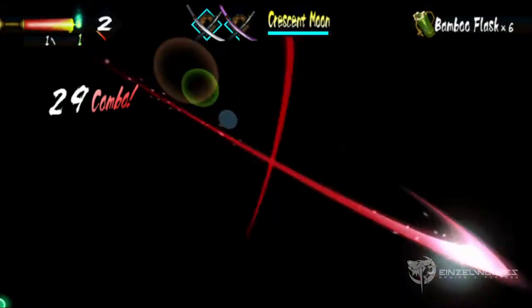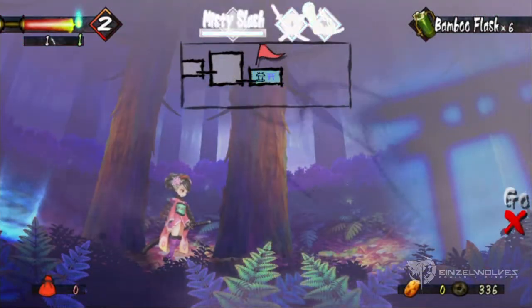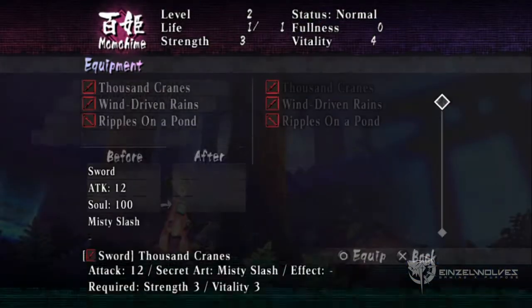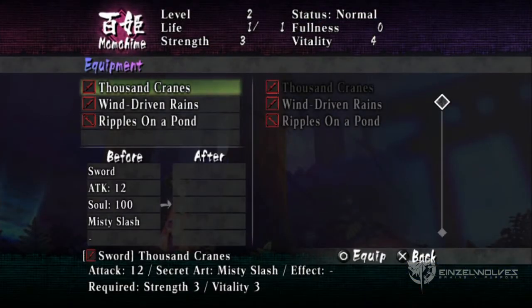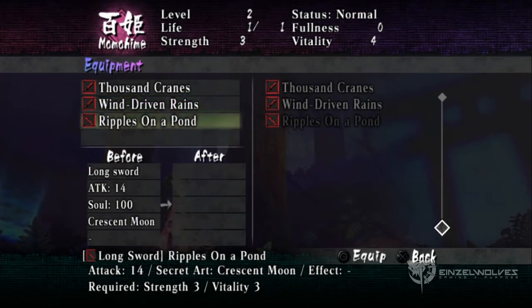But don't worry, I will be covering all of the bosses and my ultimate goal is to help you guys in defeating all of them without taking any damage to save time. The swords that I used were the basic ones: Thousand Cranes with Misty Slash, Wind Driven Rains with Divine Moon skill 1, and the last one will be the Ripples on a Pawn with Crescent Moon skill.